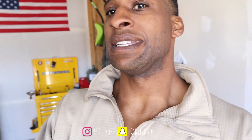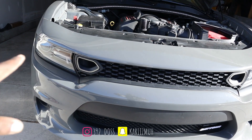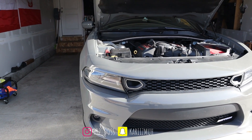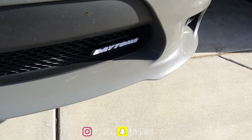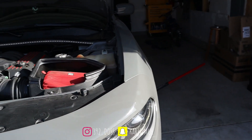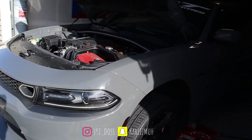Alright y'all, as y'all can see, I got underglow. I got the Daytona badge, I got grill underglow lighting, I got DRLs with halos on them. I'm going to show y'all everything — a quick rundown of what I got. I got the snorkels and the DRL. I'm going to have the Ghost controller — it's a Ghost Plus. I got the Daytona badge. It's a DRL or the RGB. I got three controllers and three apps.